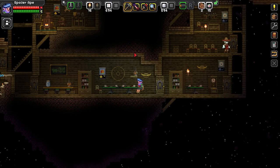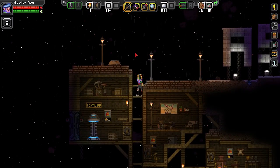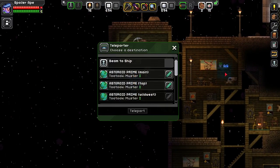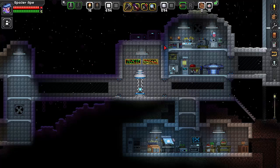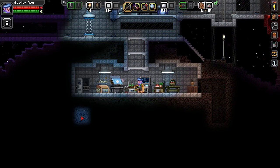Howdy partners, welcome back to our saloon bar here in the old west upon an asteroid. This is a Nova Kid wild west town from the previous episode, but in this episode - episode number eight - we're going to do something a bit different, a bit more hopefully relaxing, rather than cleaning off the side of an asteroid.